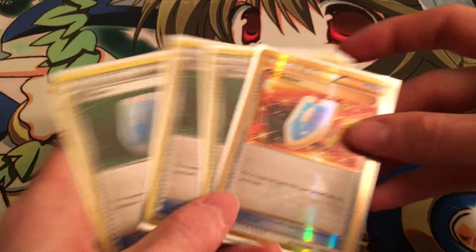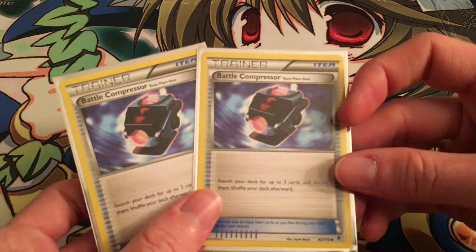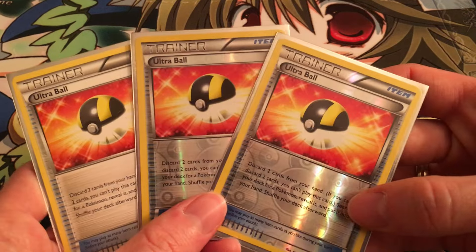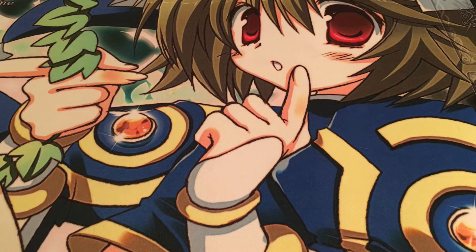Four VS Seeker, because we've got all the things we want to hit with VS Seeker. We're running two Battle Compressors just as an added way to get those Supporters into the discard pile. We're running three Ultra Balls — as much for the discard as for the ability to search Pokémon — but we have lots of card draw, so we're not going for the full four.